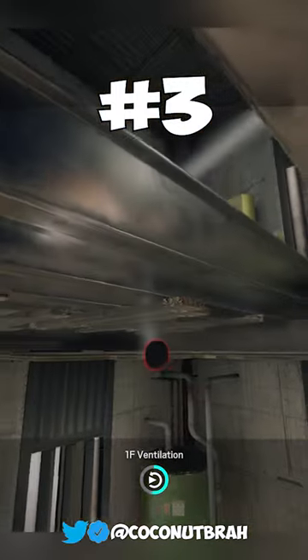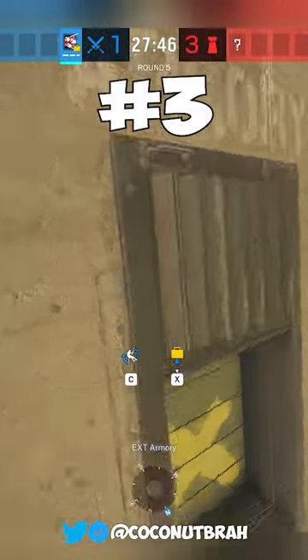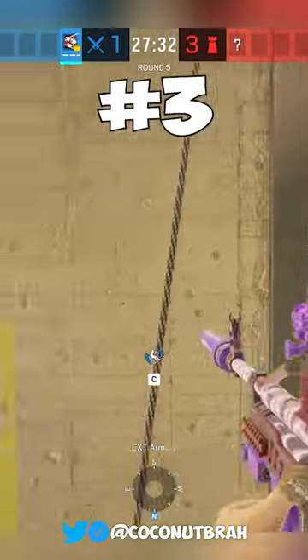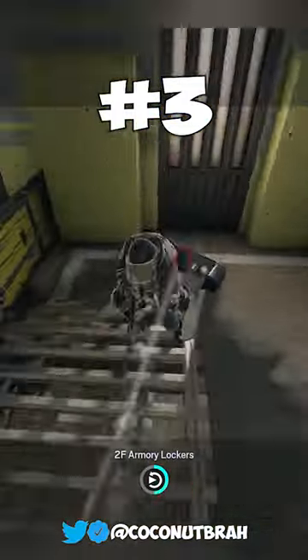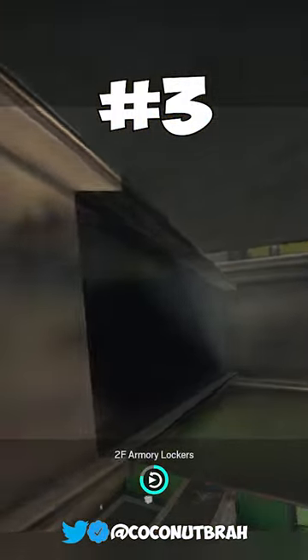This fuse trick basically bounces a fuse cluster charge off of the top of the locker and hits anybody that's playing behind half wall. All you gotta do is place your fuse cluster charge on the top left of the window, and it's gonna bounce off the top of the locker and take anyone playing half wall out.